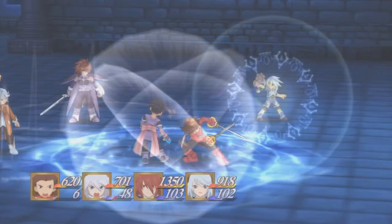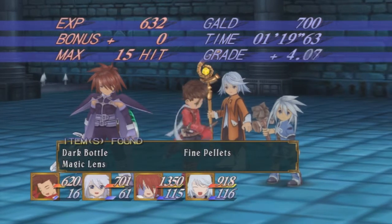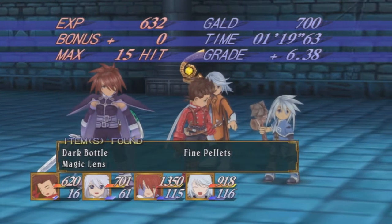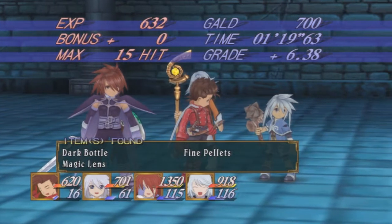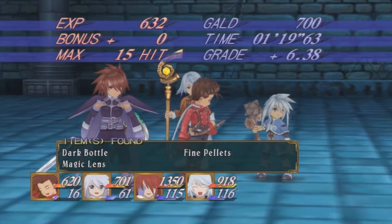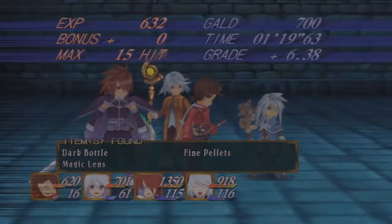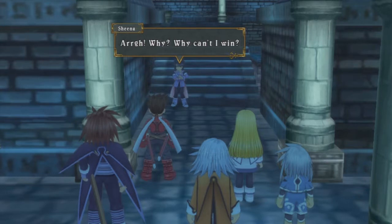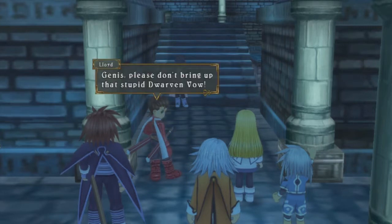And there we go. Easy peasy, even though Rain was a little bit too close for comfort. We did good. No one died. By defeating her, we get a dark bottle, some fine pellets, and a magic lens. There's more types of pellets, huh? Oh boy.